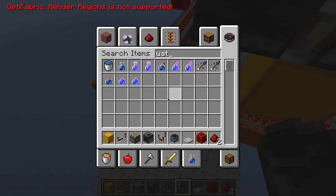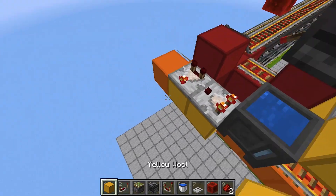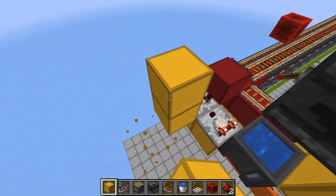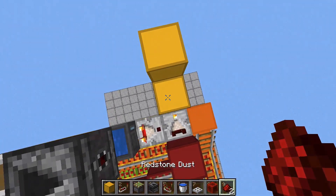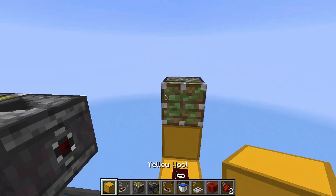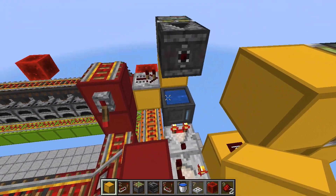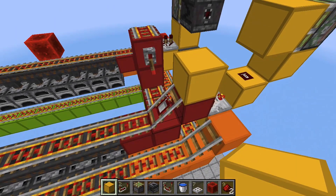Fill that cauldron all the way with water. Place a block over here and another block over here, and place some redstone dust on top of this block. Place a sticky piston on top of this block, place a block in front of it, and over here on top of this block place another block and on top of this detector rail too. Get a repeater set on two ticks.